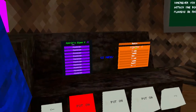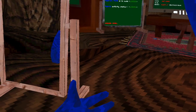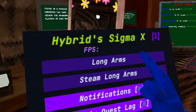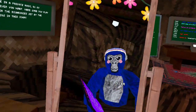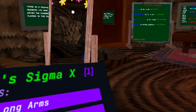Trying to check out the mod menu. This is the first page right here. We got long arms, which I'm guessing is these long arms - yep. And then we got Steam long arms, which is what I'm using - that basically just makes your arm longer, not your body smaller.